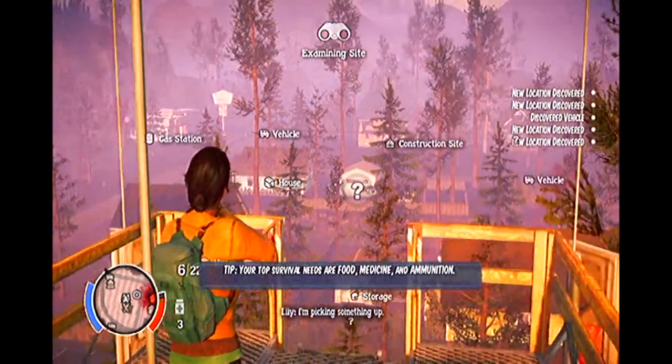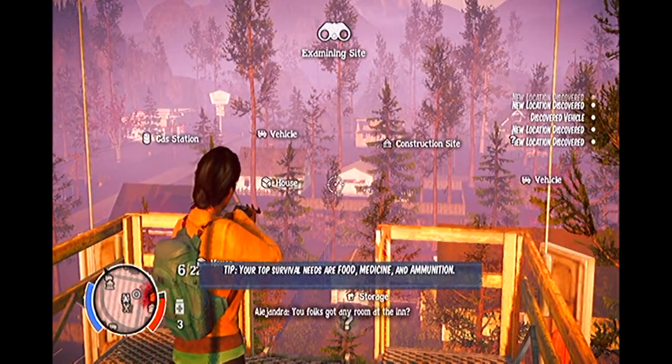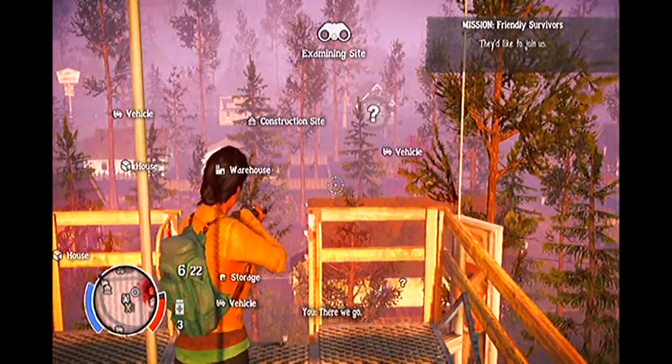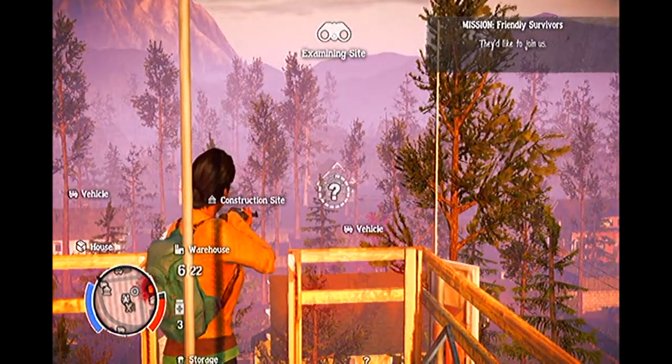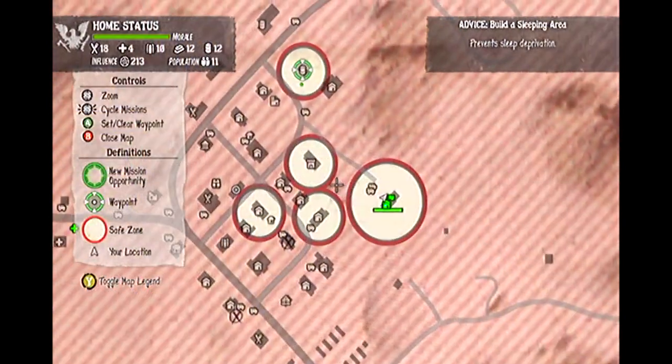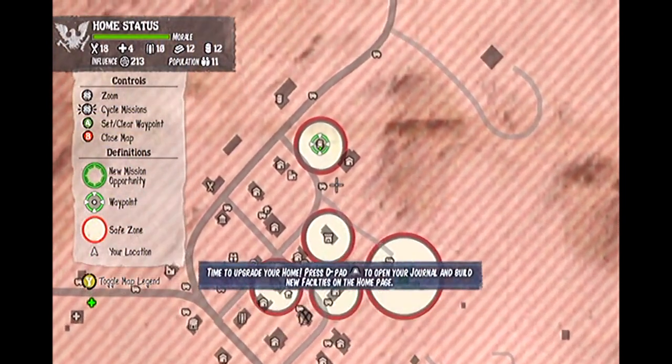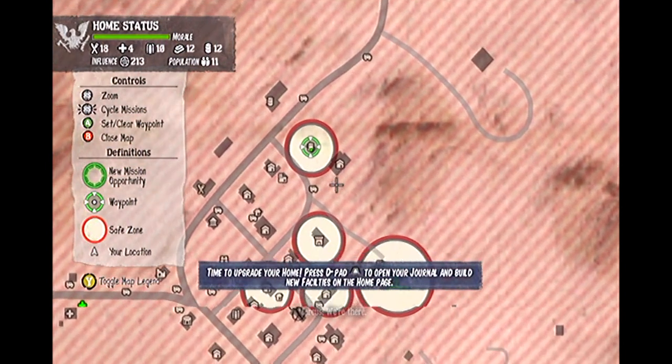However, this is all part of the realism. You have to put yourself on the learning curve and teach yourself how to do things, just like you would in a real zombie apocalypse. One of the things you can do is set up outposts. So, exactly what are outposts, why are they useful, and how do you go about setting them up?